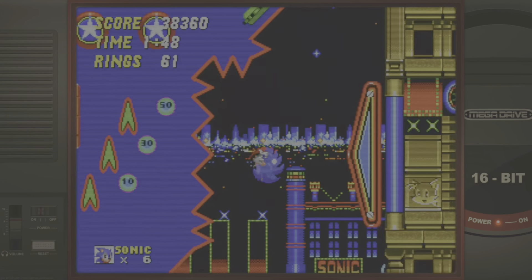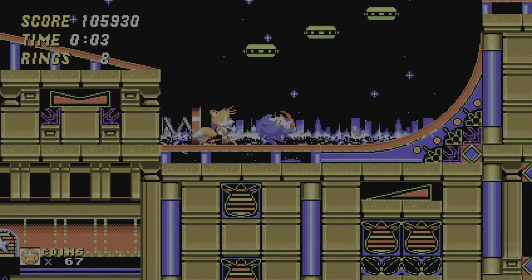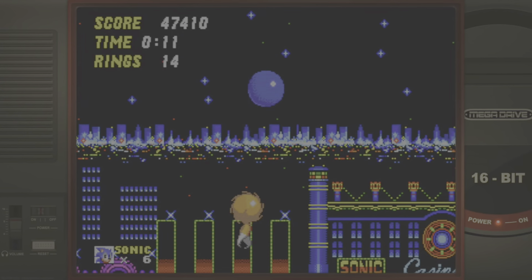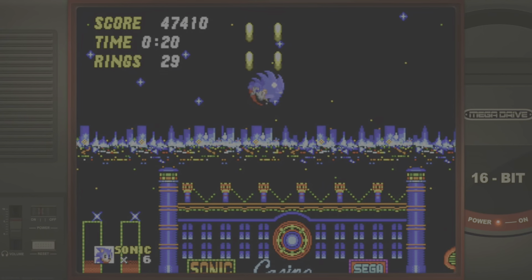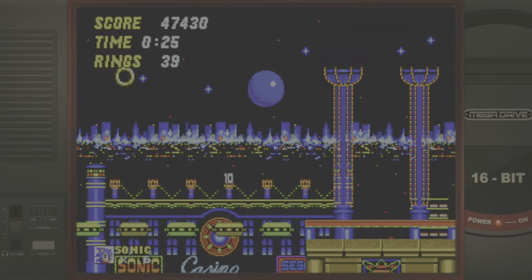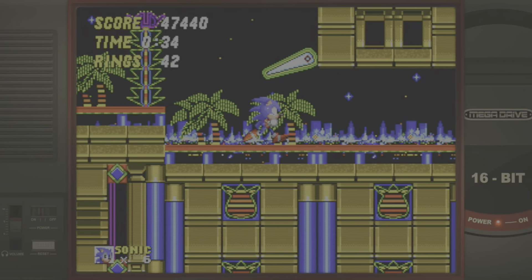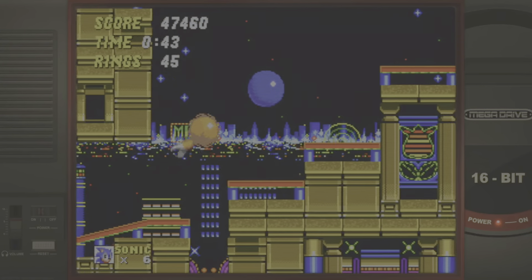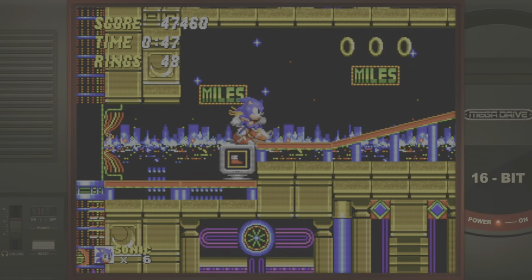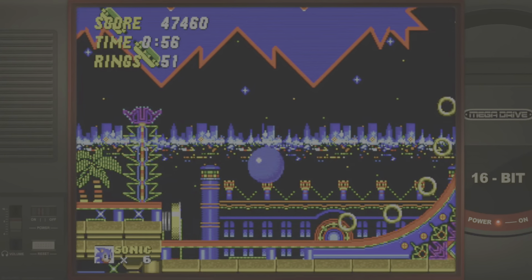Now I want to talk about some minor differences between the Mega Drive version and the Sonic Origins variant. For the most part they play the same, even though one is in widescreen. But one area where I noticed a change is on the bosses — sometimes you have to wait a bit longer to make your attack. If Robotnik is coming from the left to the right of the screen, because there's literally more real estate, you have to delay your attack.